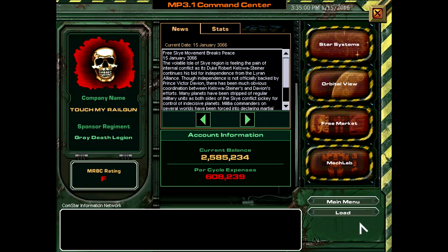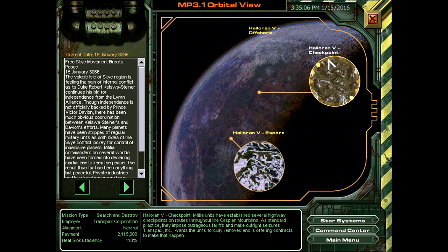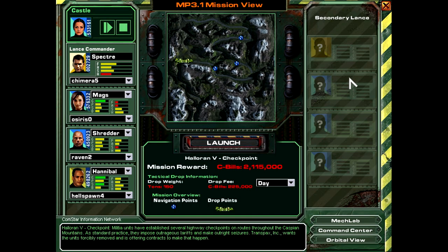Hi everyone, welcome back to some MechWarrior 4 Mercs. Now we're gonna do Halvon V — I can't even read it. This is a standard search-and-destroy mission. Militia forces are congregated around the roadblock stations and a pair of bivouacs. Anticipate ground armor and light mech defenders.